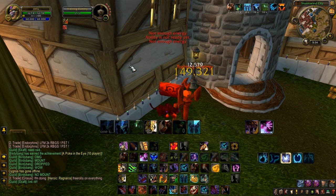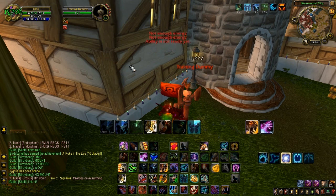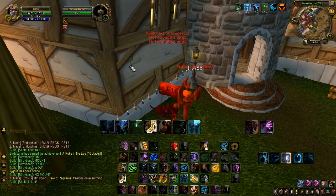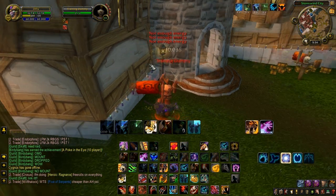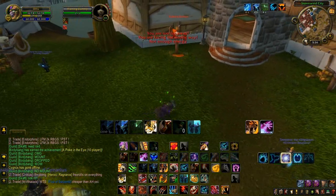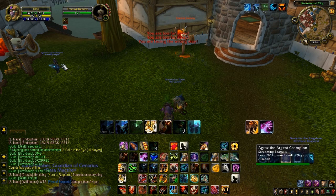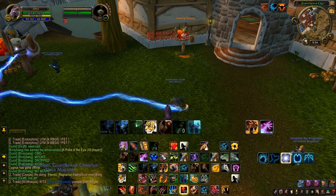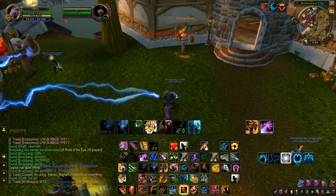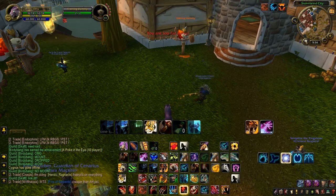Tiger's Fury just wore off — that's why the damage starts going down a little bit. As you keep going, damage keeps going down because spells keep running out. There's Berserk, so it takes longer to regenerate energy. Berserk lets you do Ravages faster, Tiger's Fury adds more damage, Savage Roar adds more damage — all for a limited time. Within about a five-second window you're able to do a whole bunch of damage and actually kill somebody.